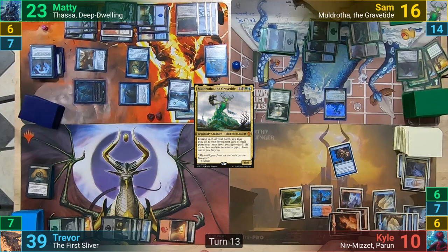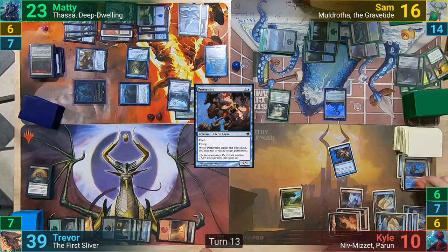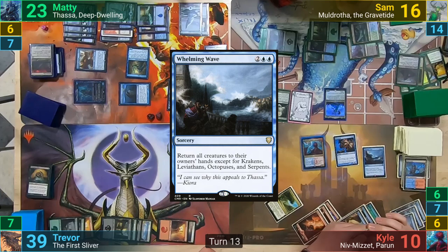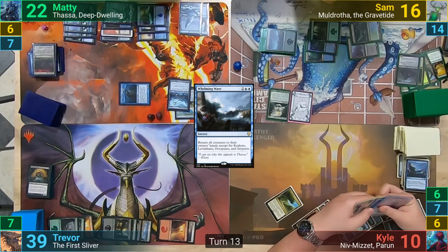At the end of turn, Kyle flashes out Pestermite. He targets one of Maddy's lands to tap it down, and Maddy responds by tapping it to use a Tectonic Edge and blows up Kyle's Steam Vents. Kyle untaps and draws, plays an Island, and then brings out Niv-Mizzet Parun. He then casts a Whelming Wave and gets a trigger from Niv-Mizzet to draw a card. This has Kyle drawing, and Niv-Mizzet triggers again, dealing one to Maddy. They then bounce their boards of creatures, and the Scourge gets to stick around because it has a relevant creature type.